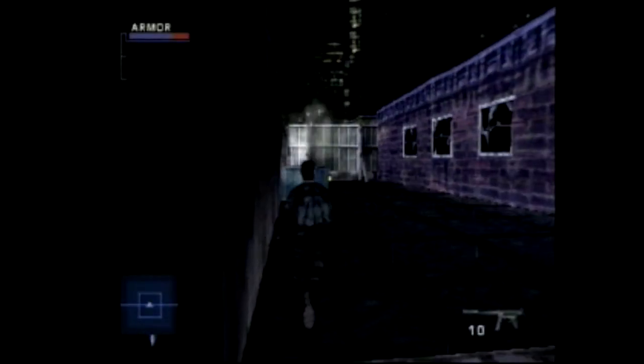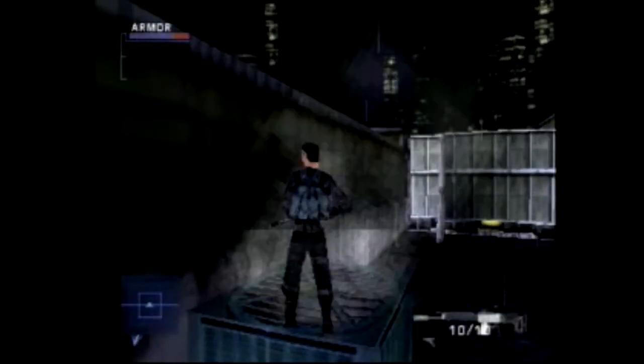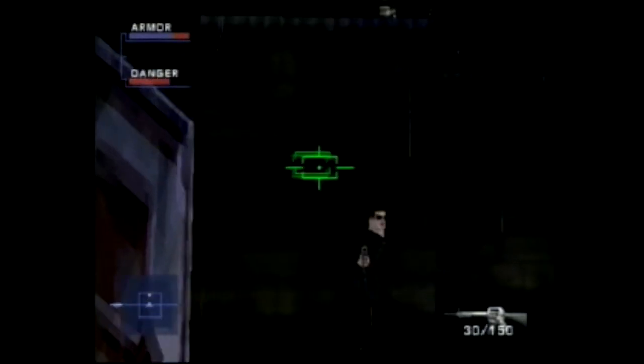Here's a cool move to get off the rooftop in the New York Slums level for Syphon Filter 2. What you want to do here is come up onto this fan and make sure you select a powerful weapon with enough ammo. You have a couple of guards up here that you're going to want to take out. Go ahead and take them out easily with headshots — one on the level of the rooftop that you're on and the one below. Pick up any flak jackets and ammo that they have.